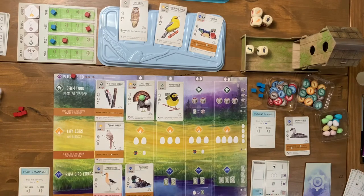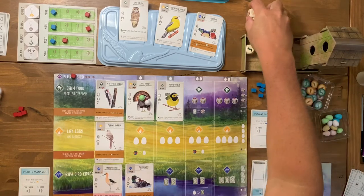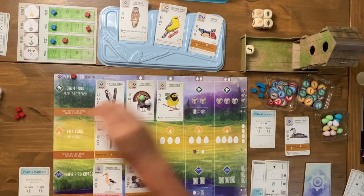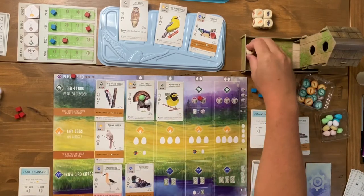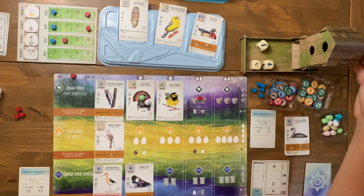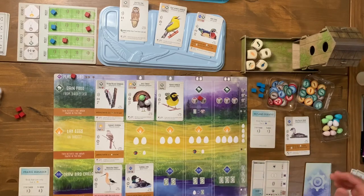I come to the food action and re-roll the dice, but I didn't get the cherry I needed. I think through what I need: some fish and worms, plus I know I'll get one worm from a bird power. I take a food token for the worm and also take the wheat, discarding a card to gain a third food token.